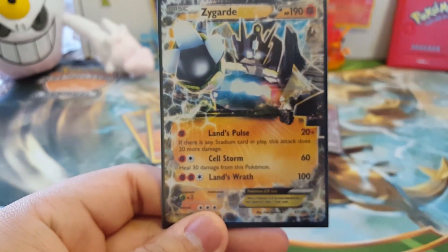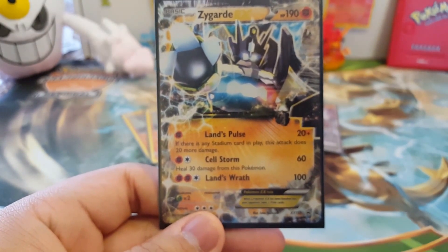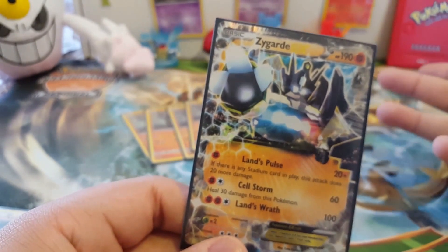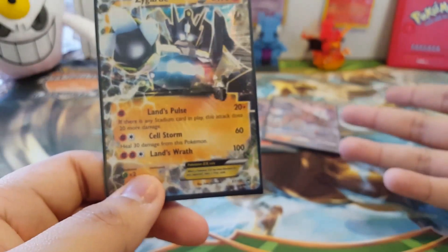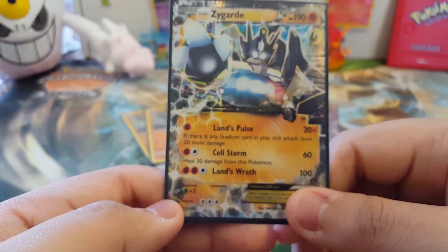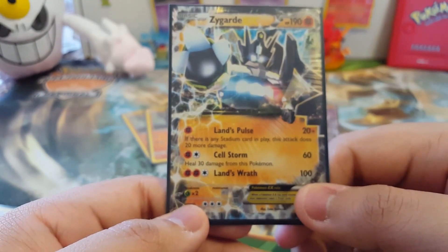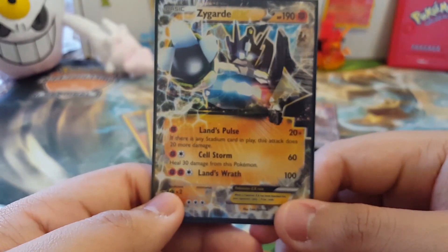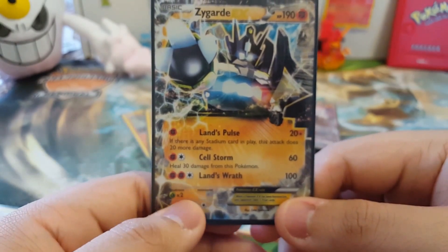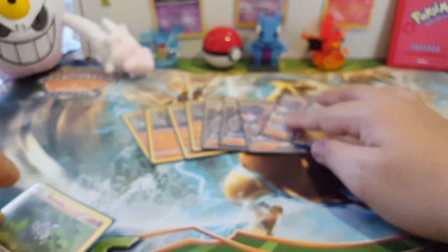Next in the lineup is Zygarde EX — just because it's good. It's a basic attacker in case they're playing something like Glaceon where you can't attack using Evolution Pokemon. It does less damage than Lycanroc, but you can definitely make it work.